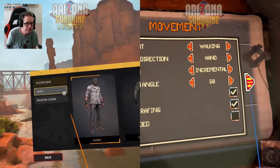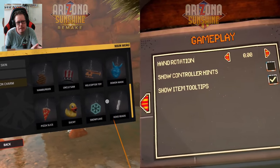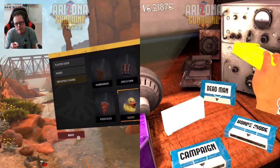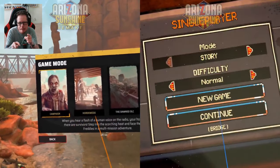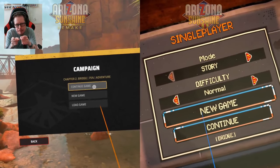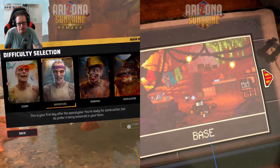There are a lot of differences. Starting with the menu and setting everything up — with the remake you can customize a lot of things versus the OG Arizona Sunshine where there are no customizations. Even the menus are really different. I love the menu style of the OG, but I really love the remake menu because it leans more toward Arizona Sunshine 2.